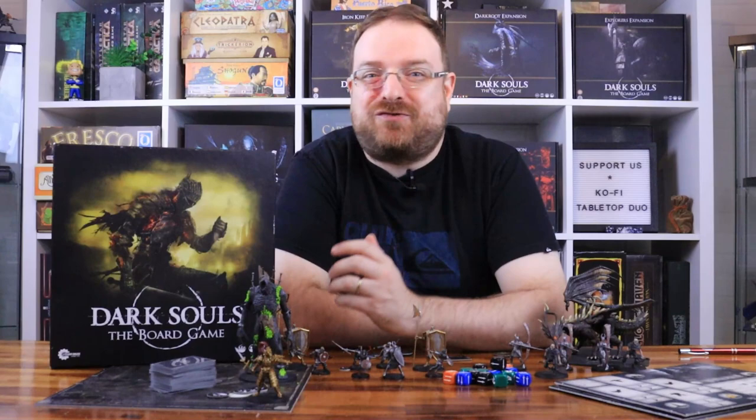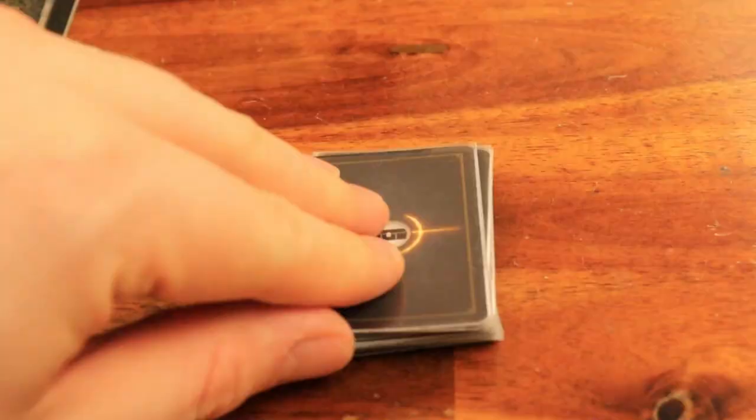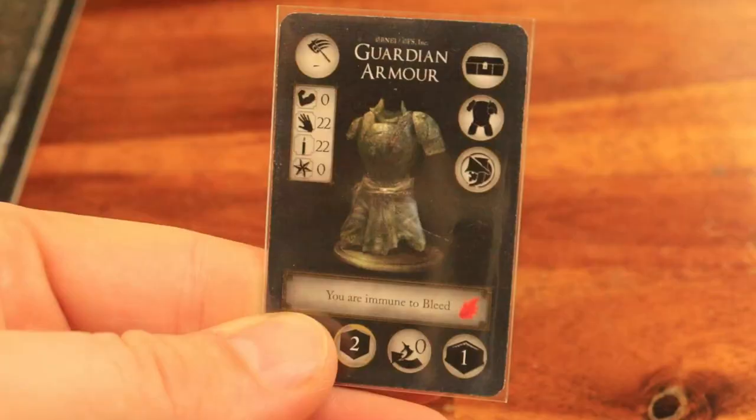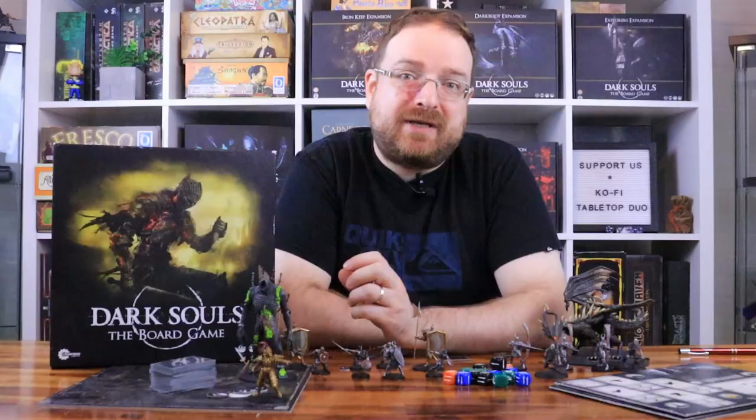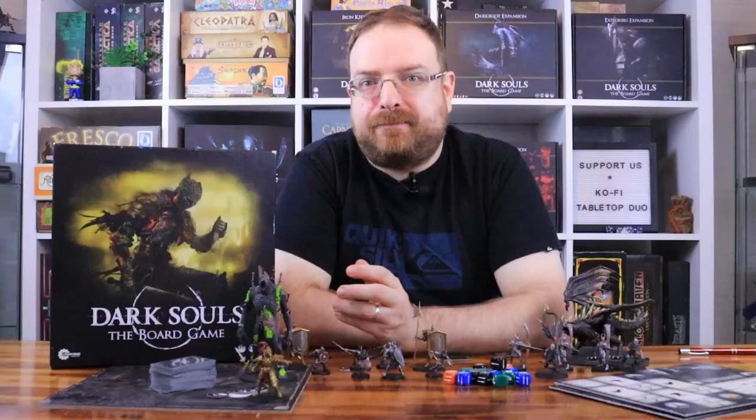The gravestones also have a big overhaul in their rules design. When you are on an adjacent node to a gravestone, you can spend your turn's action to look at the top card from the treasure deck and return it afterward. Once you do that, you remove the gravestone token. You can do that action once per gravestone.